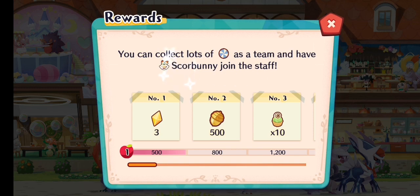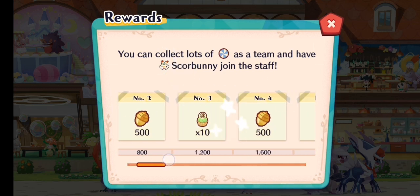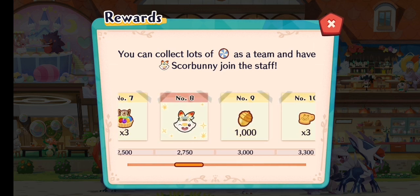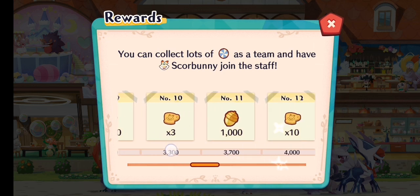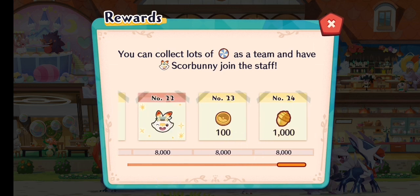The event rewards contain some basic stuff like some energy, acorns, some cakes so you can level up your Pokemon quicker, and then five Scorbunny Outfits. The first one at number 8 unlocks the outfit, and then numbers 16, 18, 20, and 22 will be spent on maxing out your outfit grade. You can actually go to 24, so you don't even need to complete the whole event.